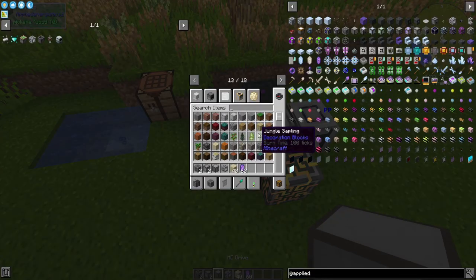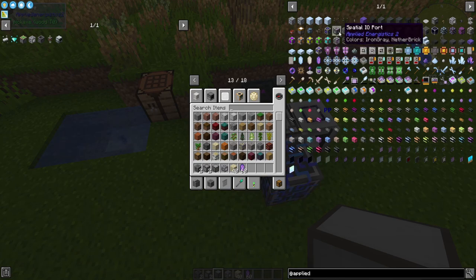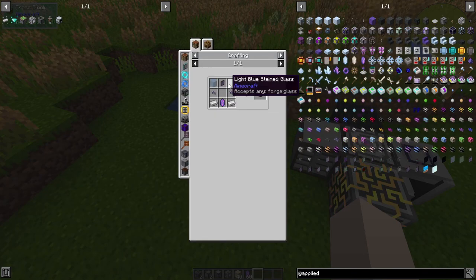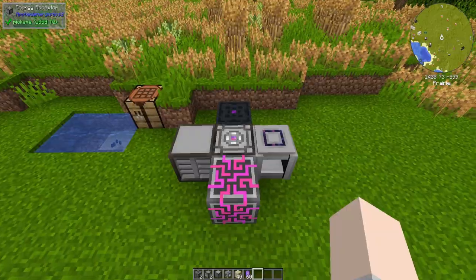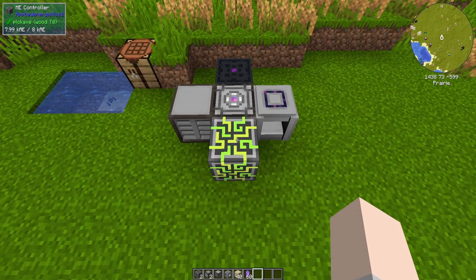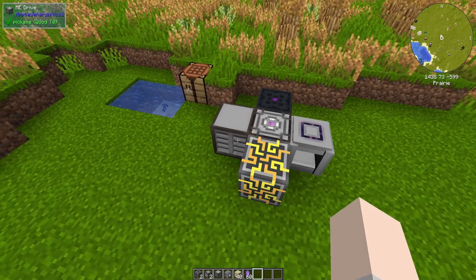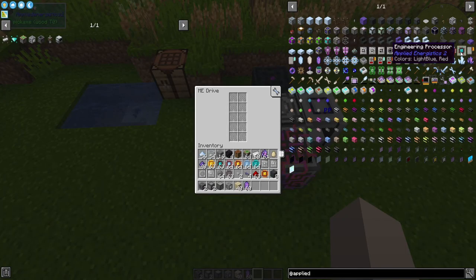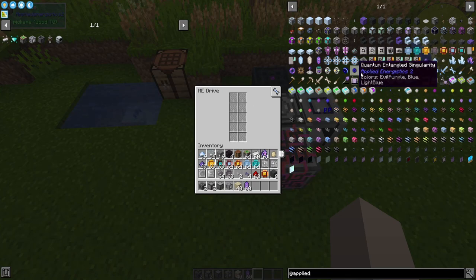The next thing you're going to need is an ME drive or an ME chest. The ME chest is effectively a smaller version of the ME drive but it's almost as expensive to make — it just doesn't need the engineering processors. But at this point you're going to have used the inscriber to make processors for your controller already. So if you've got the resources for three engineering processors, I strongly recommend you do the ME drive because it's going to hold 10 drives.